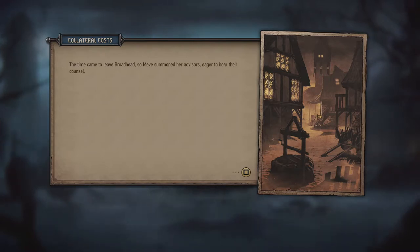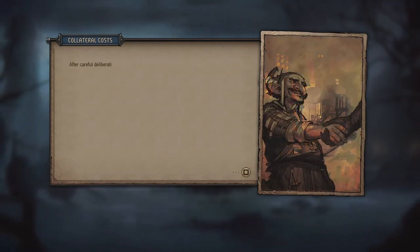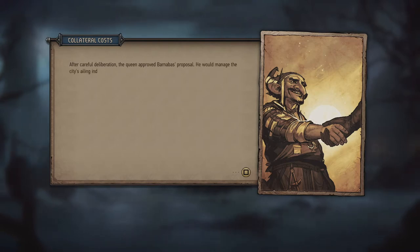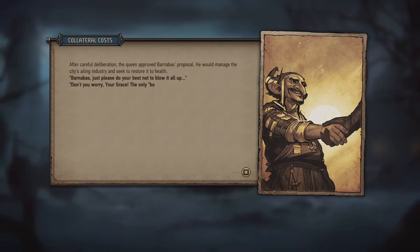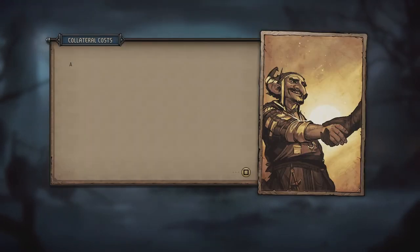The time came to leave Broadhead so Meve summoned her advisors eager to hear their counsel. The options: invest in the city's failing workshops, or trust the city's future to Barnabas. I feel like Barnabas's idea is good because, like he says, the dwarves do everything twice as fast, so even if I invest in the workshops nothing is going to change. Let's entrust the city's future to Barnabas. After careful deliberation the queen approved his proposal — he would manage the city's ailing industry and seek to restore it to health. 'Barnabas, just please do your best not to blow it all up.' 'Don't you worry, your grace — the only boom in this town's future is of the economic sort.' And we also get morale up.